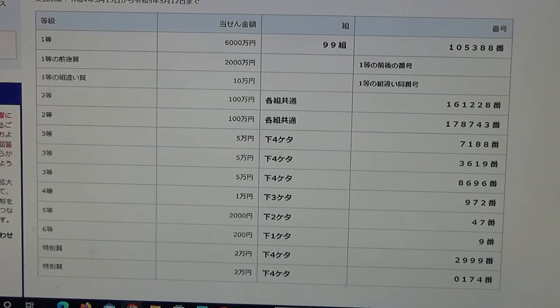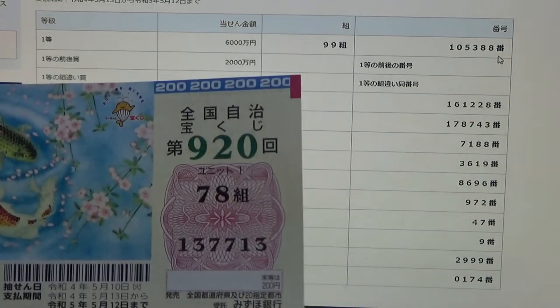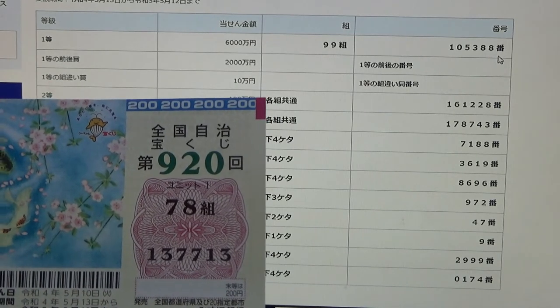Let's see if we won a lot of money. To win the very first prize, Ito Ruk-sen-man-en, you must have grouping number 99 with these exact numbers in the exact order: 105-388. I have grouping 78, so automatically I lost. My numbers are 137-713. No good.